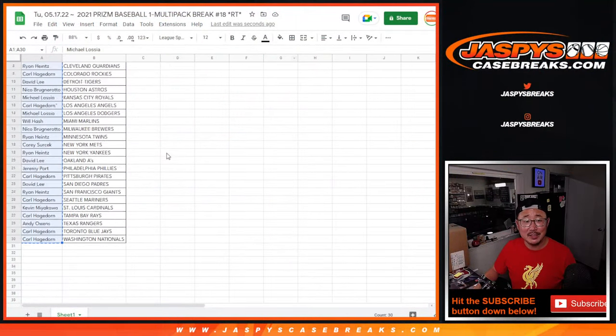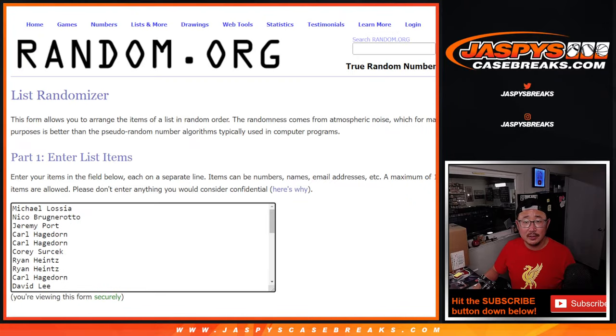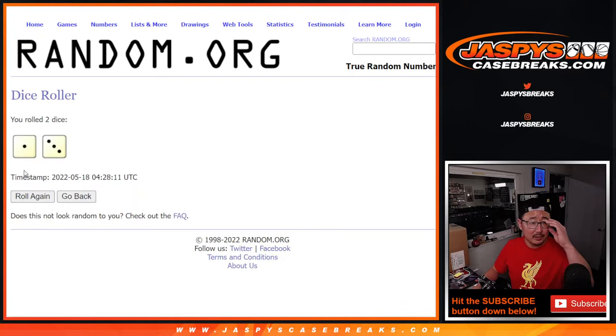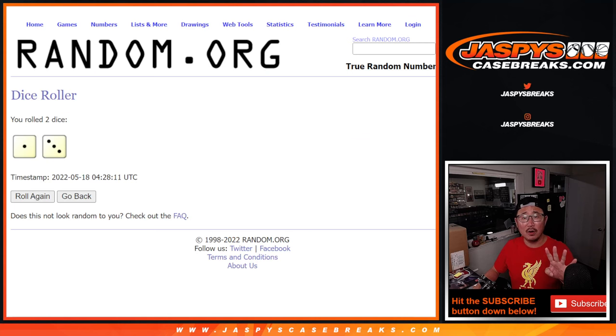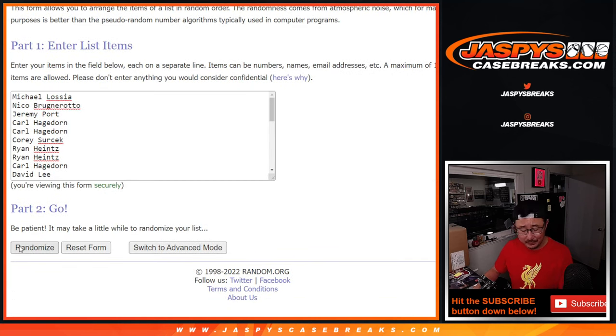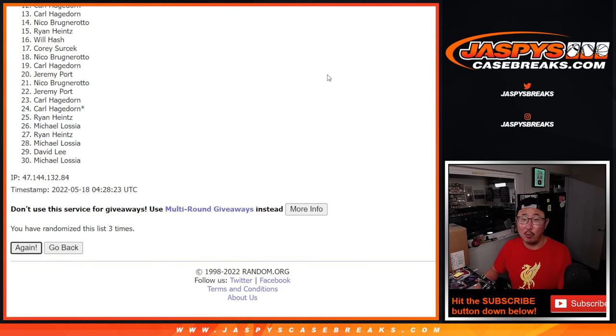Let's gather everybody's names, and the second and final dice roll — new dice, new list. We're going to randomize that: one and a three, four times. So it's going to be top ten after four rolls. Fingers crossed, good luck. Rolling one, two, three, and four. Three and a one, four times — so from 11 on down.